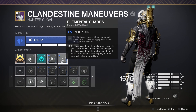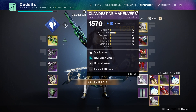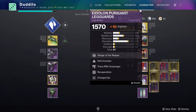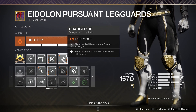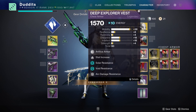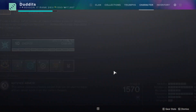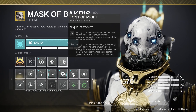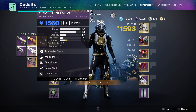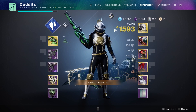The build is based around elemental shards. You can create loads of shards on the revenant subclass, and with the elemental shards mod those turn into elemental wells. I'm running Elemental Charge so picking them up makes us Charged with Light, and with Charged Up I can stack up to three times Charged with Light. Then I run High Energy Fire for an extra 20% damage boost to all weapons, plus when I pick up elemental shards I get a 25% boost to my stasis weapon. Predominantly I'm running Agurs Sceptre, but there are plenty of stasis weapons to choose from.